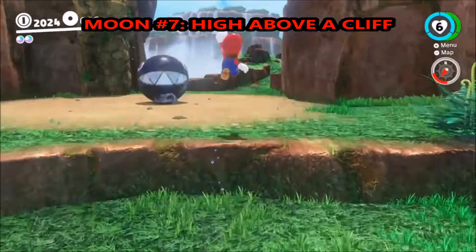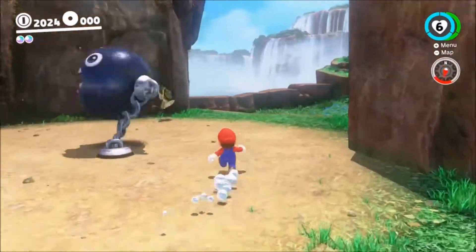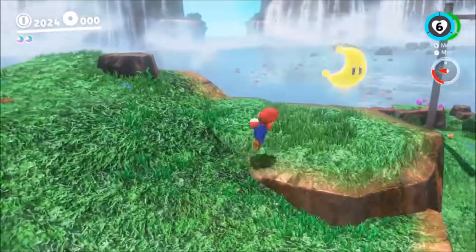Moon number seven — all you need to do is take the chomp thing, bust open this rock, go up the tunnel and the moon should be up on this little cliff here.